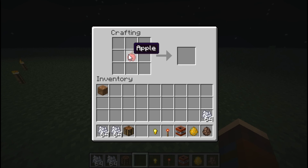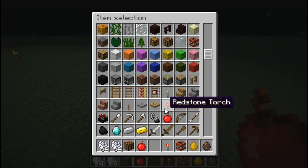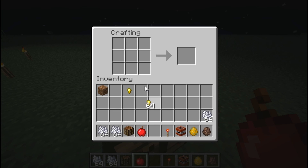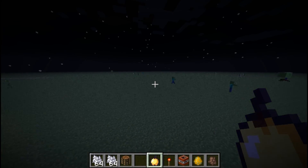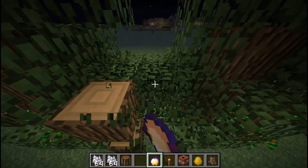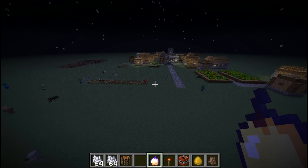Golden apples have become much easier to craft now. Before you needed a ton of gold bars, but now you need gold nuggets. Gold nuggets are obtained from most things in the nether, but you get a golden apple. I'm not sure if the effects are reduced at all — I don't think they are, but they might be. Either way, they're a damn sight easier to make and they're actually worth it now.